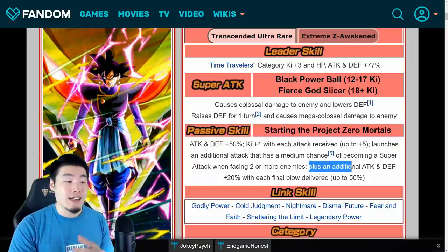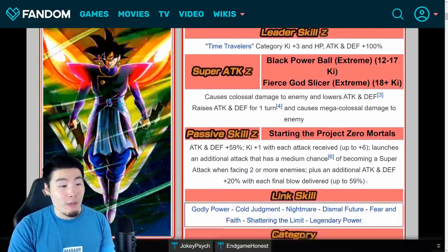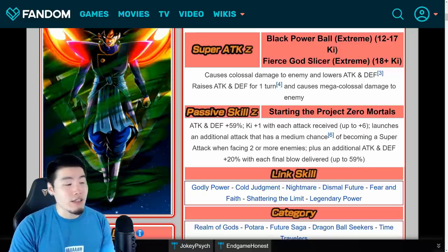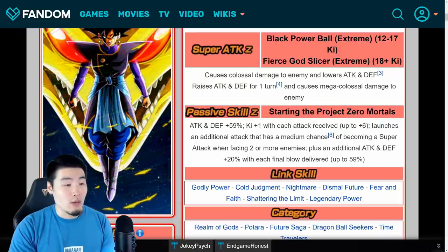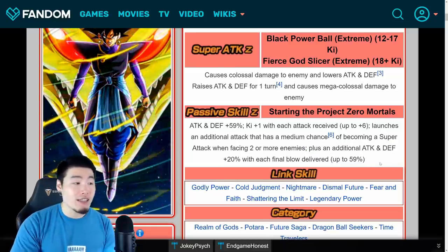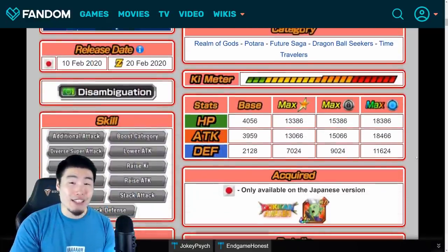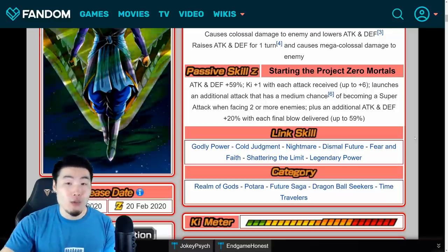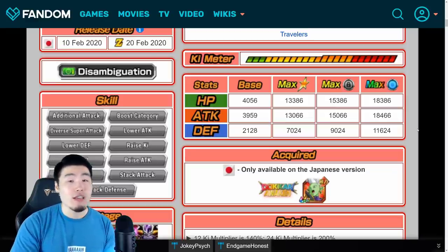And for the last part, it used to be an additional attack and defense plus 20% with each final blow delivered, now up to 59%. So the major changes are attack and defense plus 59% as opposed to 50%, one more key, and also 59% instead of 50% for the final blow part. Overall, not major changes, but it will make a difference. And as far as his level cap, it actually stays the same — the maximum level is still 150 post Extreme Z Awakening.